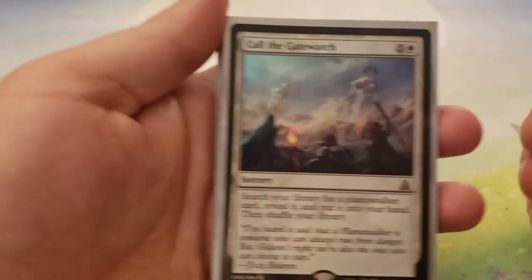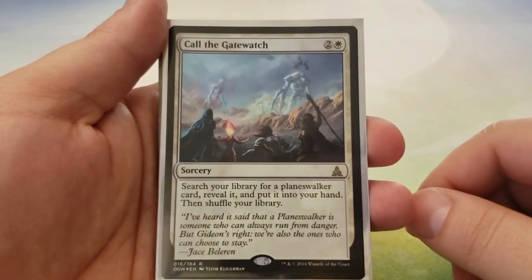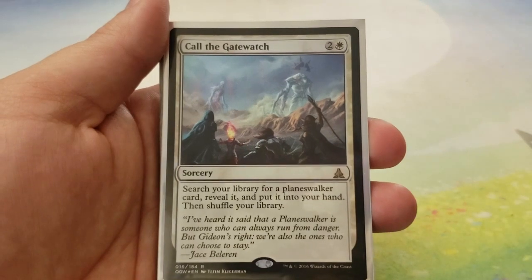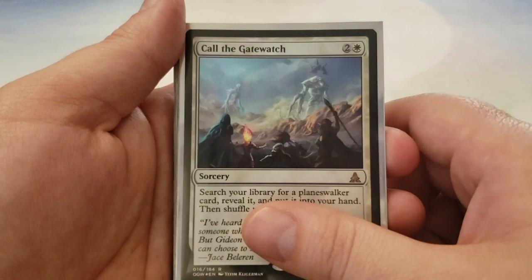Next up is Sorceries. We have Call the Gatewatch — for 2 and a white, you search your library for a Planeswalker card, reveal it, put it in your hand, then shuffle. It's a little bit cheaper than Ignite the Beacon, but it also searches for one less Planeswalker.